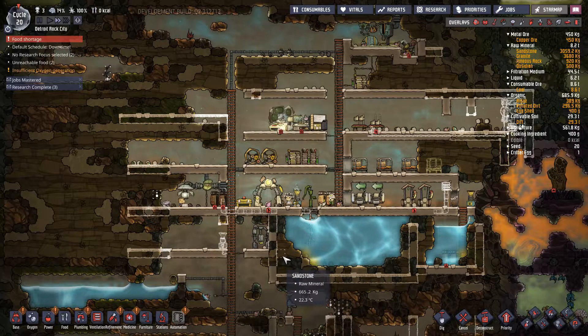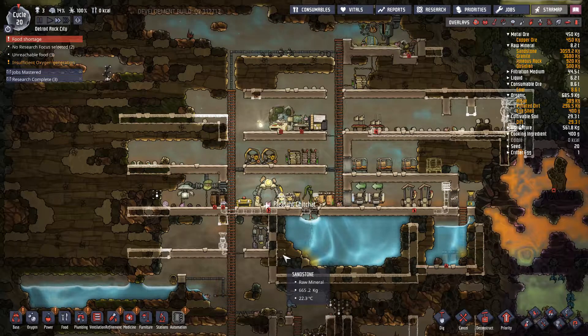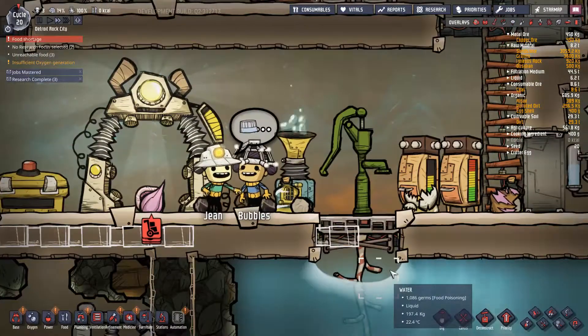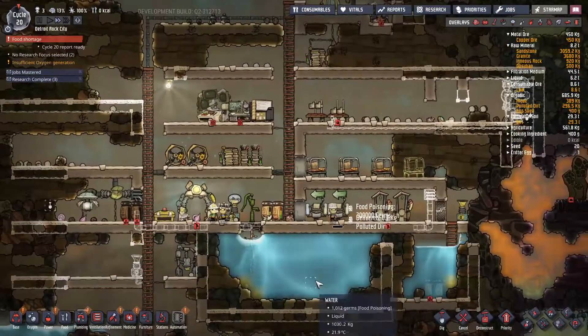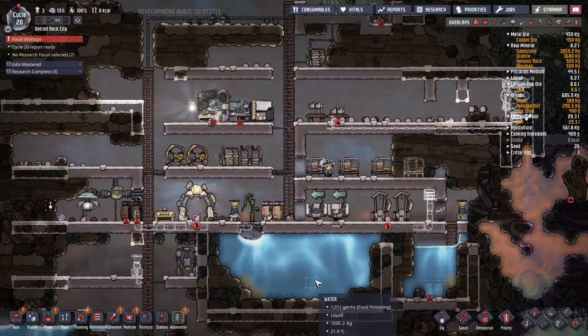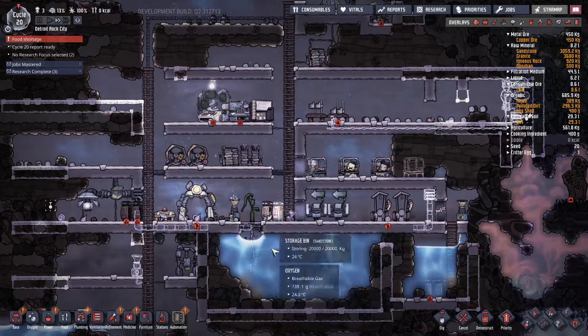Let's double check stress — Jean's on 15%, I'm happy with that. That's much better than the 82% or whatever it was at the start of this playthrough. Good chat — Jean, Bubbles, you're happy. All good news.